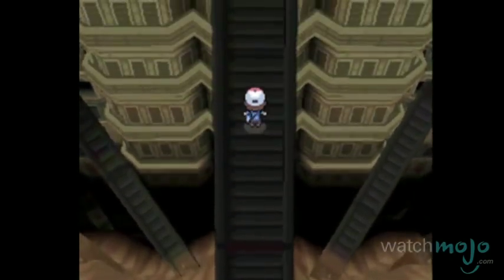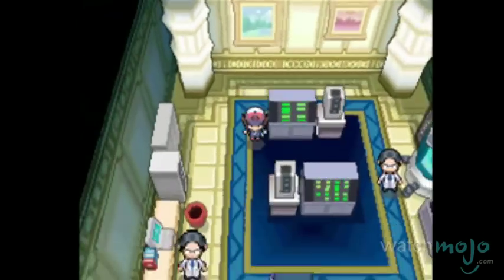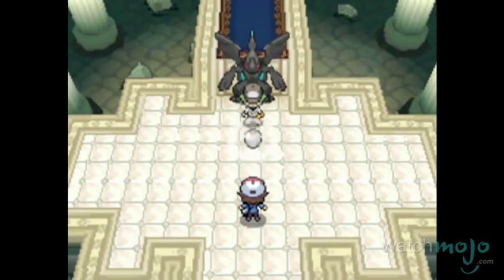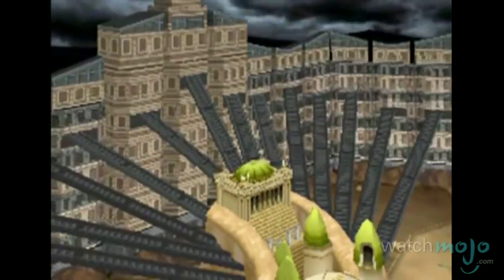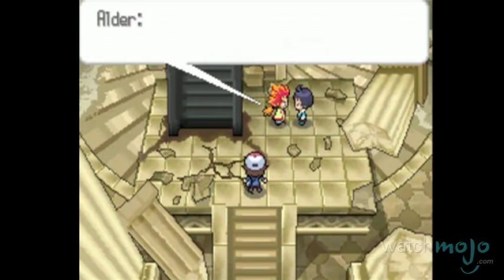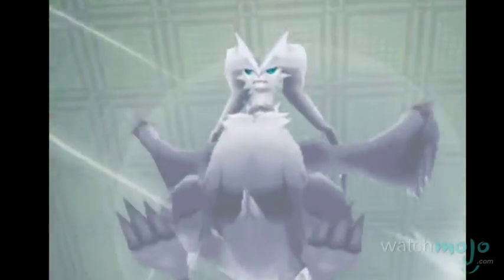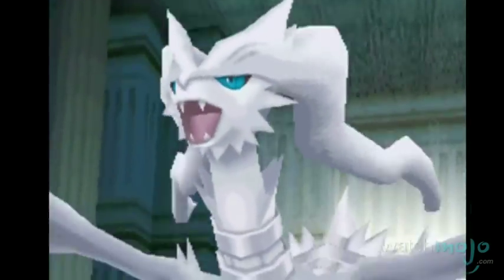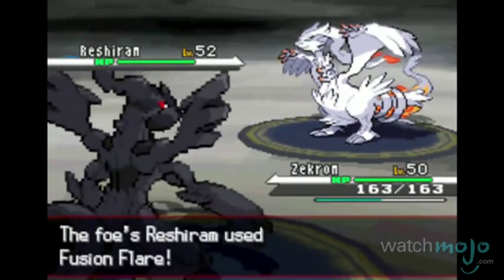A castle built on the backs of overworked Pokemon, N's Castle is the headquarters for Team Plasma and the final challenge for your trainer in Pokemon Black and White. This castle can only be accessed after defeating the Elite Four and becoming the Pokemon Champion in the Unova region. At the top of the castle, you find and battle N, the leader of Team Plasma, and you will also find a legendary Pokemon here — either the mighty Reshiram or the powerful Zekrom, depending on which version you have.